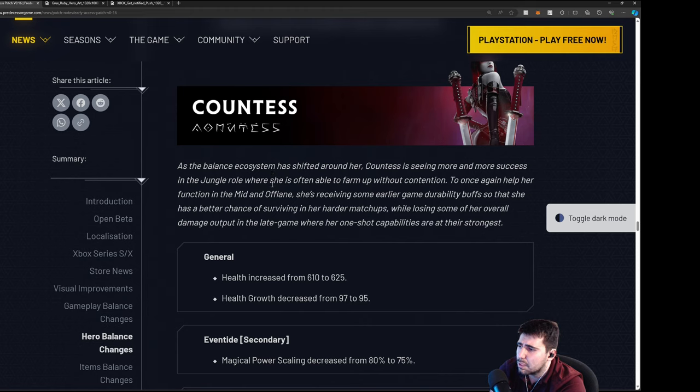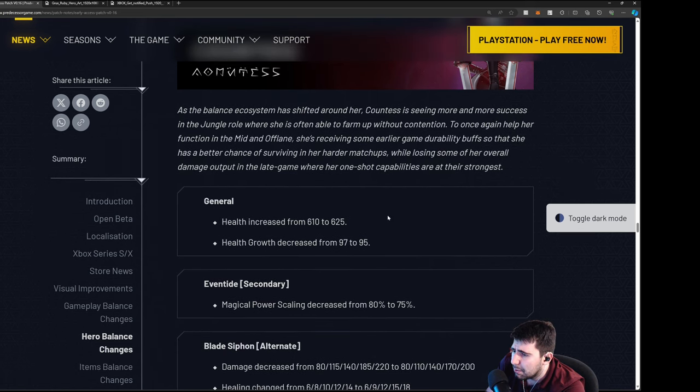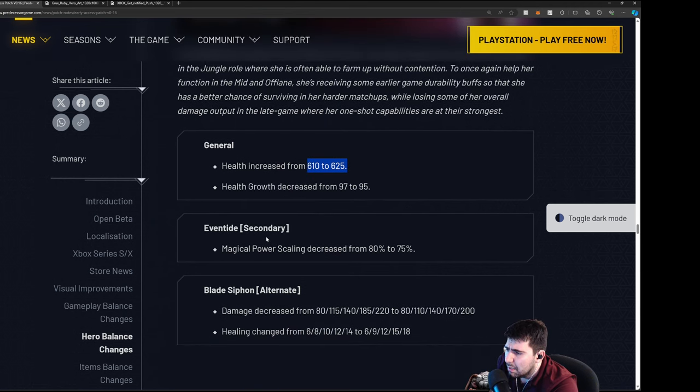Countess — the balance ecosystem has shifted around her and she's seeing more success in the jungle role, often able to farm up without contention. I still think she's not the best jungler when it comes to clearing neutral objectives — easily punishable by Chimera and Rampage. She's getting some changes: health is increased but health growth is decreased. Event Tide secondary magical power scaling was decreased — I'm a little sad about this, doesn't make sense to me.